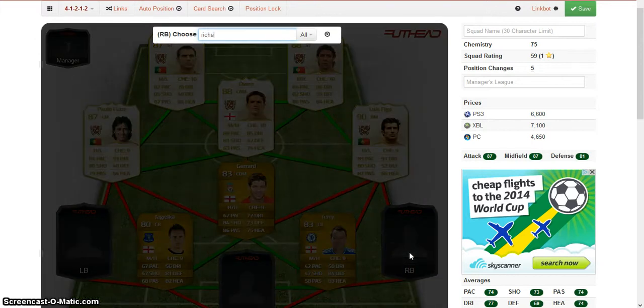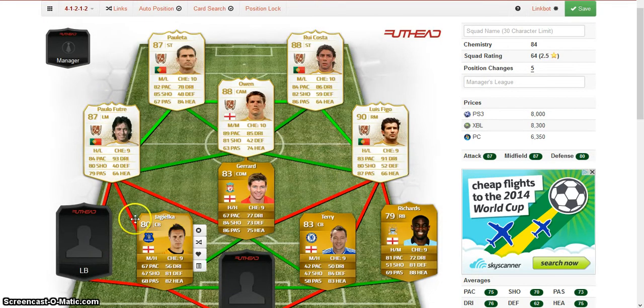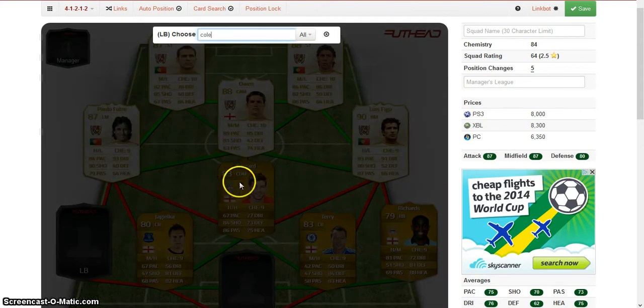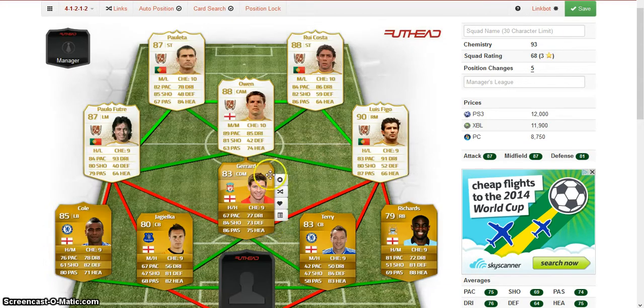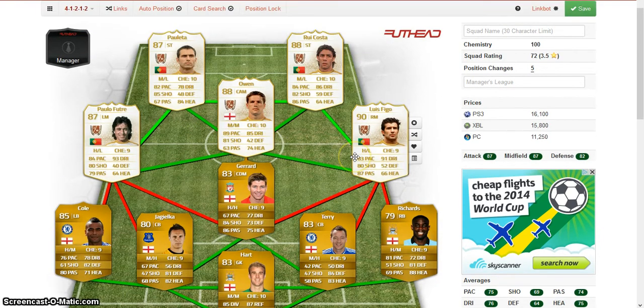And we're going to put Micah Richards there and that still stays the same. Then in left back we're going to put Ashley Cole, and then in goal we're going to put Shilton. So there you go guys, that's your 100 chem team, everyone on nine chem.